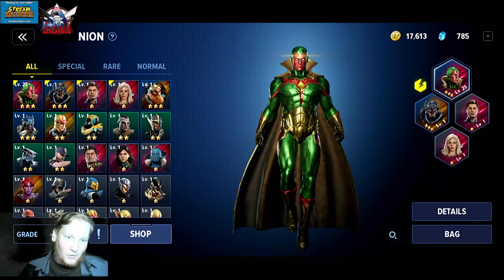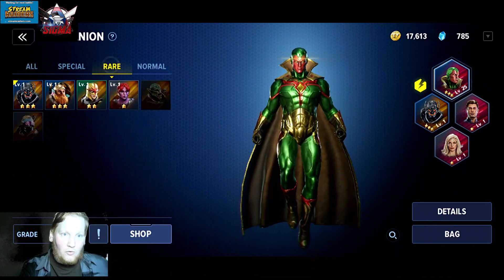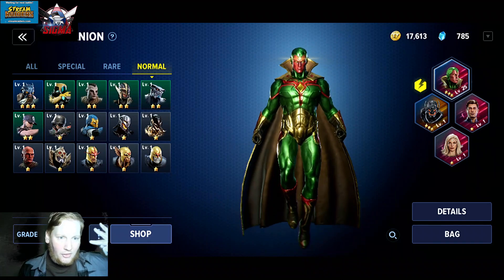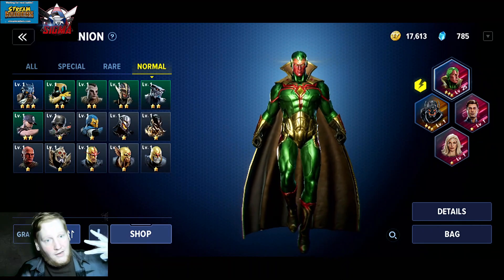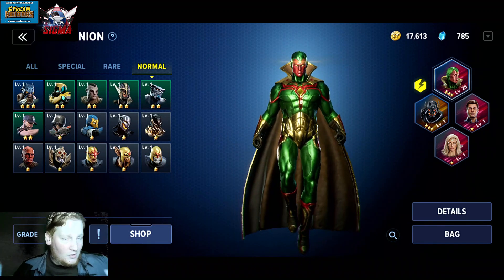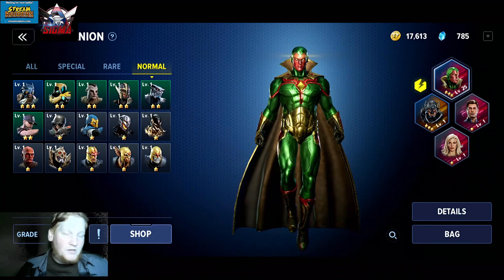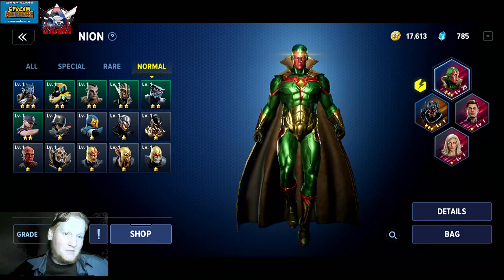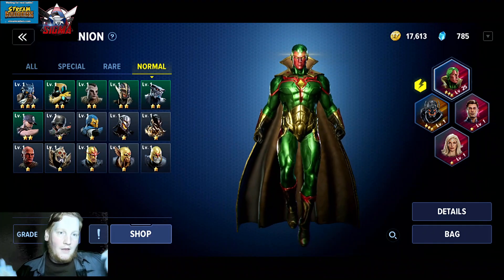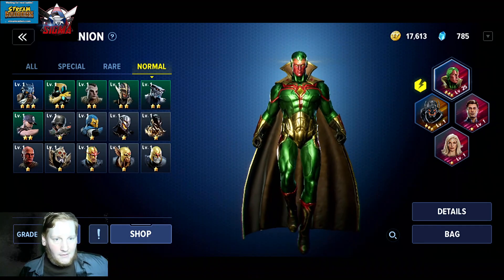Companions are broken down into three categories: normal, rare, and special. There are three ways to level up your companions. One is their level, which increases their base stats they give you for being equipped. Second is starring them up, which gives them better base stats, and once they get to three, five, or six stars depending on their quality, they will get new bonuses just like a piece of gear.